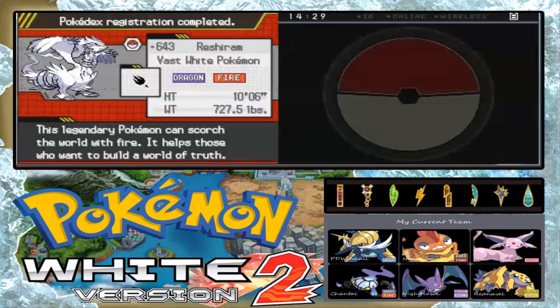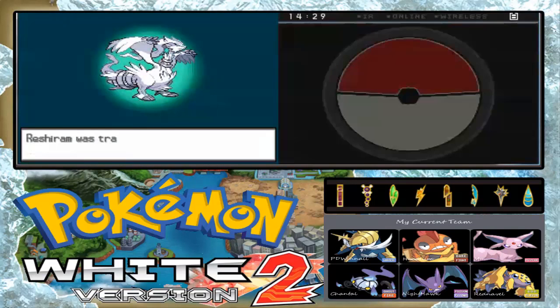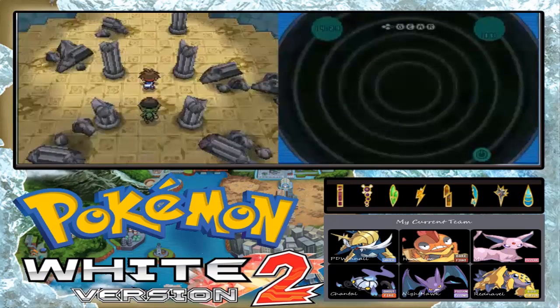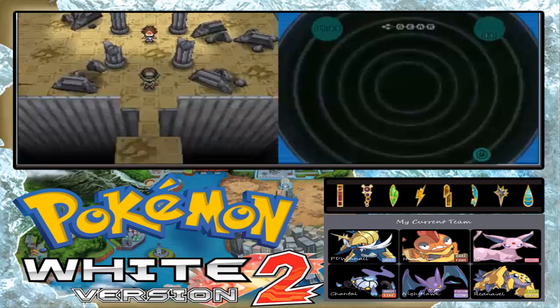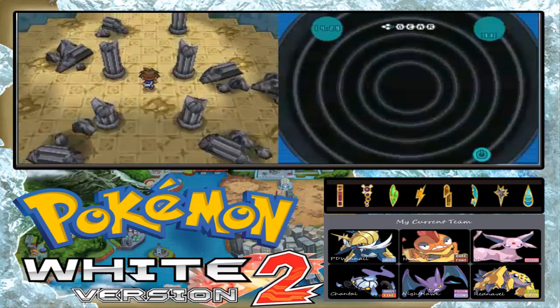Reshiram is a fast Fire Pokemon. It's Dragon and Fire type. Legendary Pokemon that supports the world with fire — it helps people who want to build a better world. That is Fire type and Dragon type, part of the Tao Trio. Along with Zekrom and Kyurem. And there's N here! Okay, N is here... and N leaps off. Thank goodness. See you later, buddy. And we're off with N.